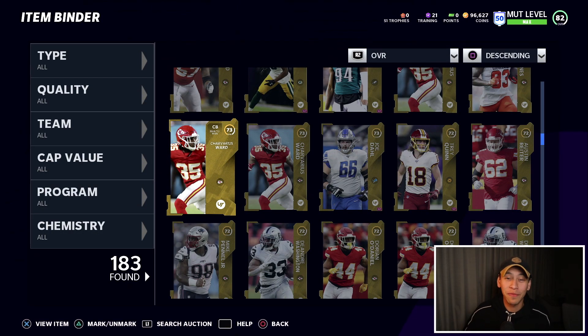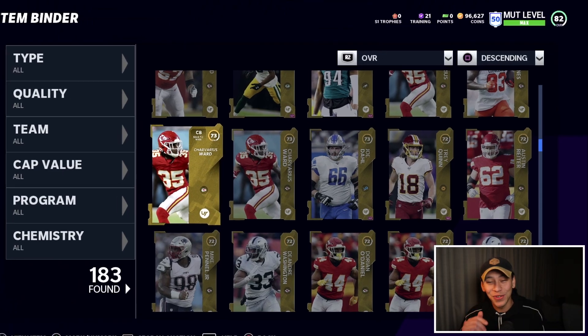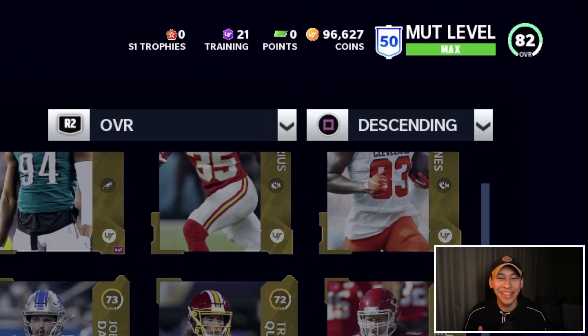So let's talk about how you get the most value from your cards — thinking about coins, thinking about training, and thinking about your own time. Starting off in the binder, some of you would have already noticed the 82 overall sitting in the corner. We've made some big-time upgrades — the team is looking really good — but that's all going to be covered in the no money spent episode coming out later today, so keep an eye out for that.